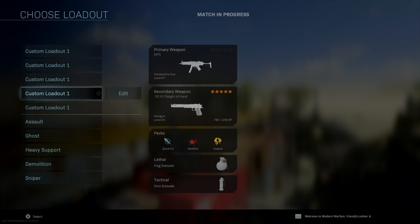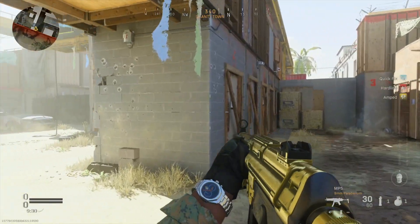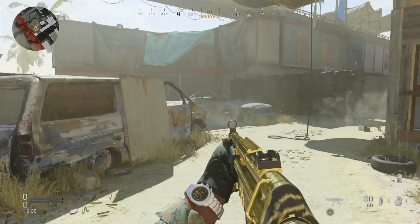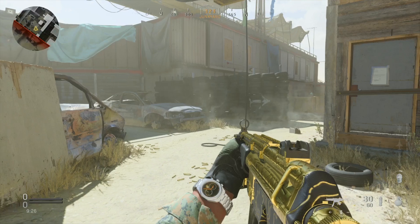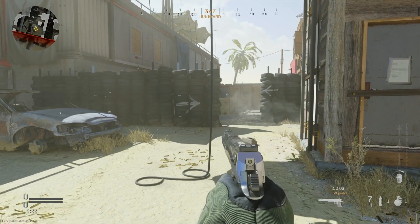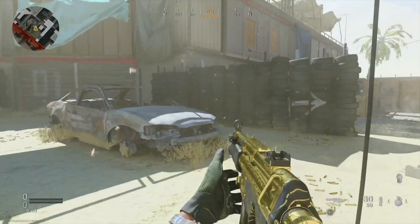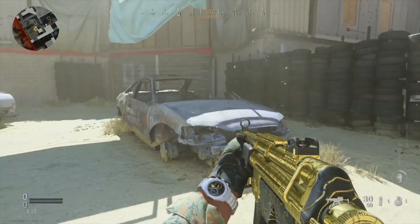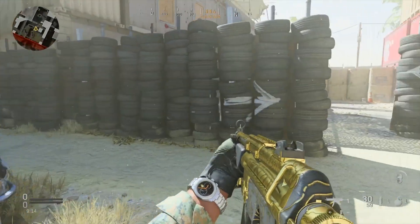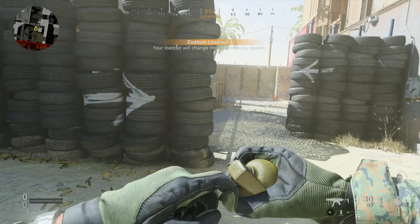Hey, what is up everybody, it is the True Epic Gamer here, and guys, this is a very disappointing video, but one that I feel I needed to make nonetheless. So this is Gold camo right here, guys — this is what you unlock for completing all of the challenges for a specific weapon. This is the MP5 right there with Gold camo — one of the best Gold camos we've ever had, to be completely honest with you. It's great.